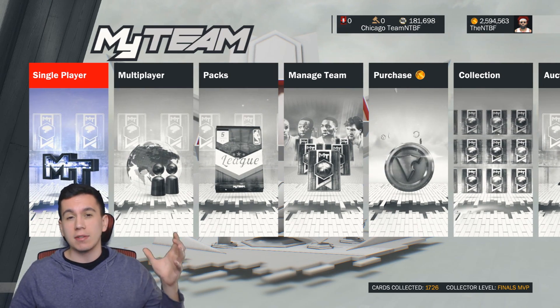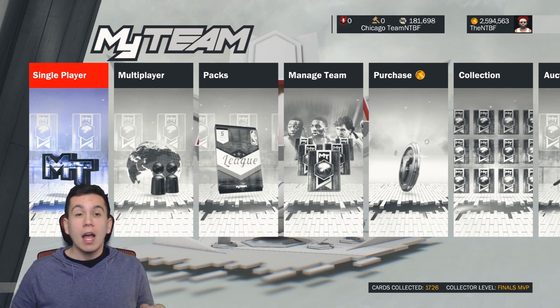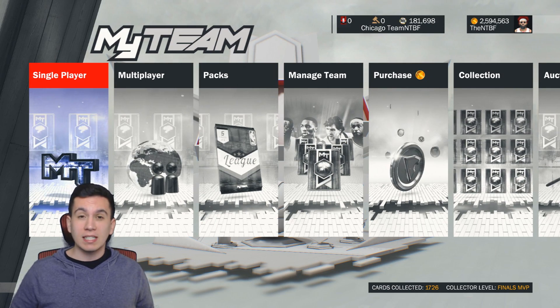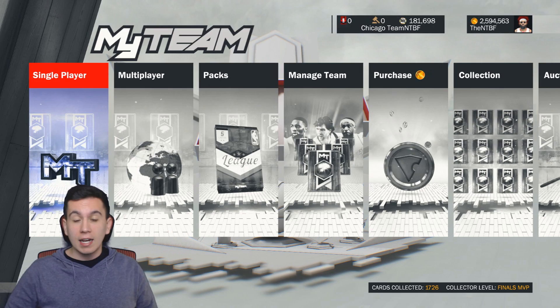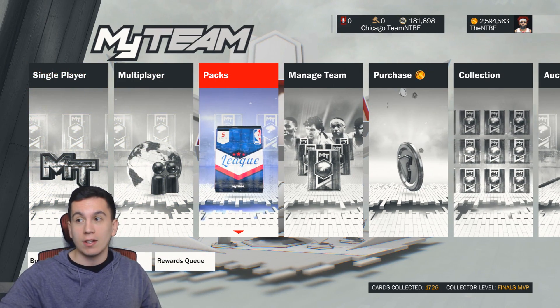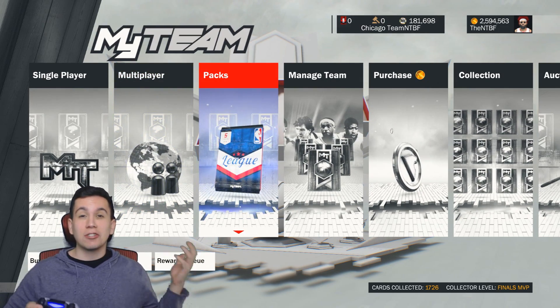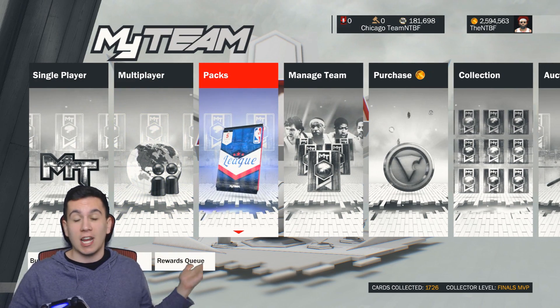So basically what they did was they announced that and then they tweeted out that there's going to be a pink diamond Shaq coming to NBA 2K17 MyTeam locker code. Everyone was super excited — Ronnie tweeted that out. Then they tweeted out that it's actually a free agent card that we only get to use five times. So we basically got trolled by 2K into getting a 99 overall free agent Shaq.